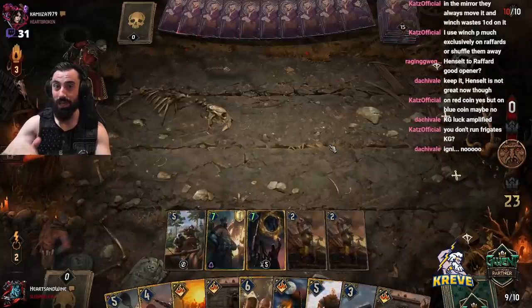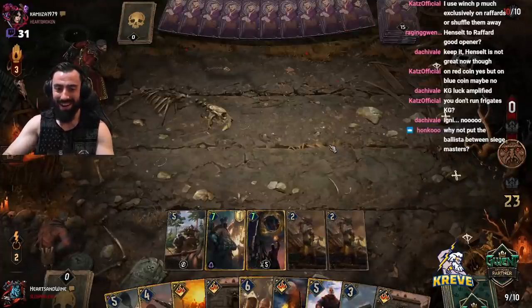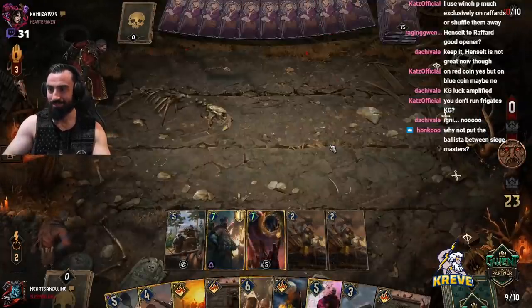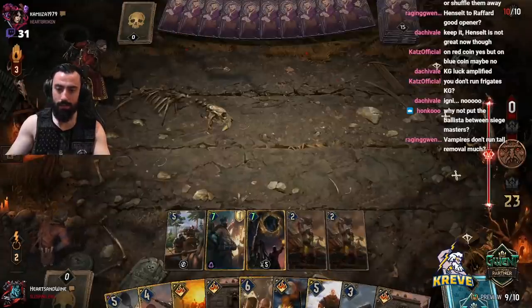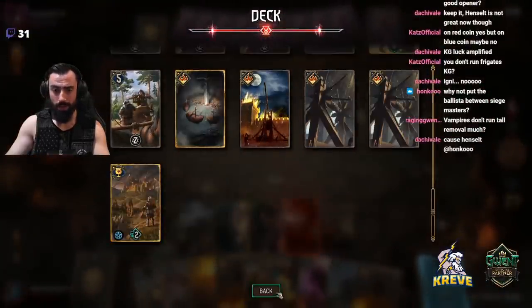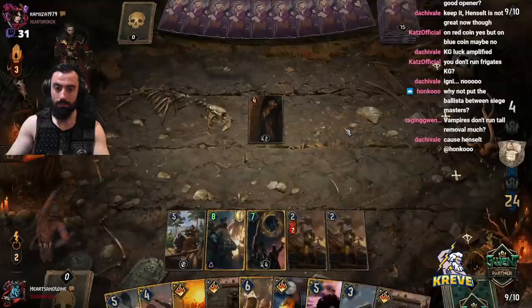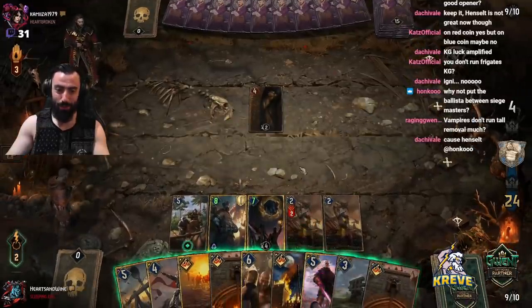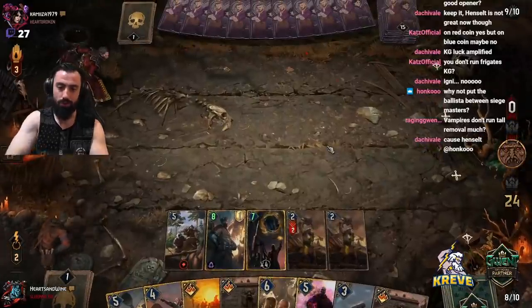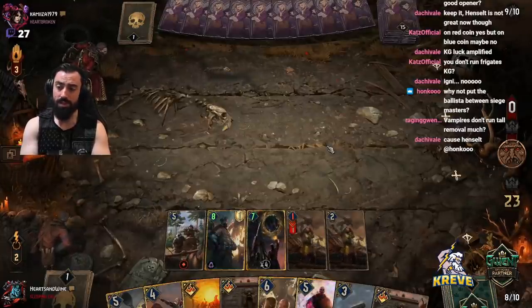I think honestly with this deck you could win on even so much if you do this combo - like double Siege Master. It's just too much tempo. 23 points in one turn. We got Stratagem going first. I feel bad for them. I think we're getting round control and we're just going to push into round two with Siege - we just want to get the Scenario. The Siege Masters gain armor but I wanted to work with Henselt for boosting - that's more important. We don't really need armor here. They're vampires, they're bleeding. They've got nothing. That's why we want to go first with this deck. Your opponent plays a card and you just blast it - that's how we try to win. That kind of pressure.